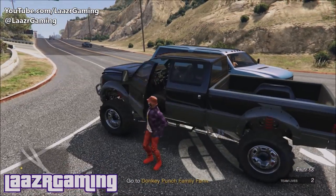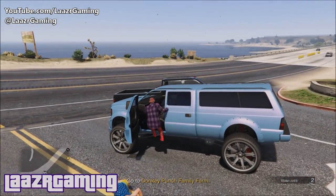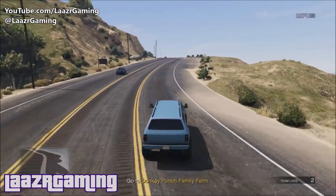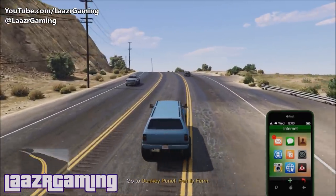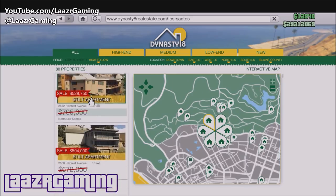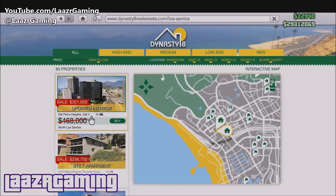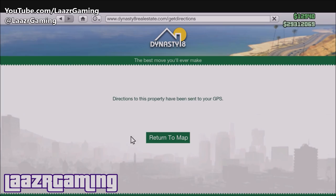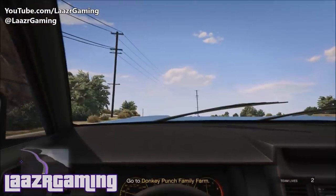You'll see the NPC Sandking spawn in the distance — this time I got the blue version. Park up in front of it, jump out your Sandking, and jump straight into the NPC Sandking. From here, drive it to any of your garages and it's yours to keep or sell later. If you don't know where your apartments are and can't use quick GPS during a contact mission, pull up your mobile phone, go to the property website, find an apartment you own, click it, and select Get Directions for a GPS route to your garage.